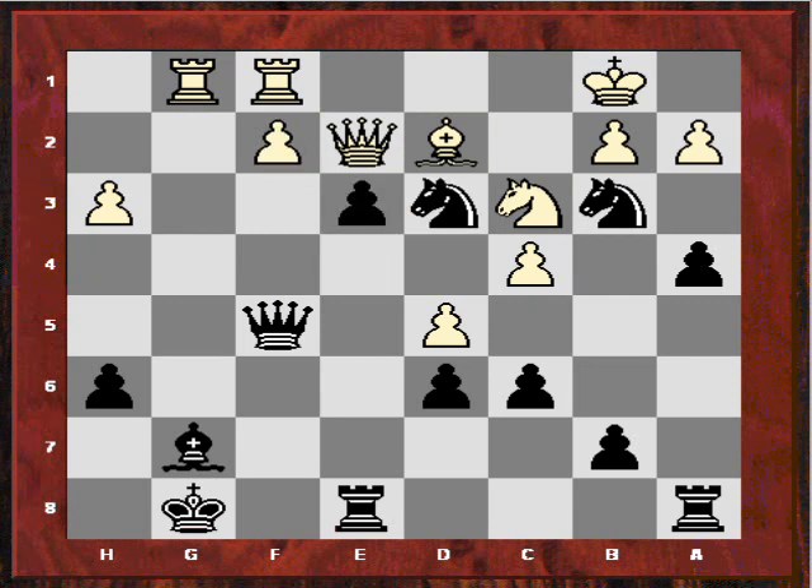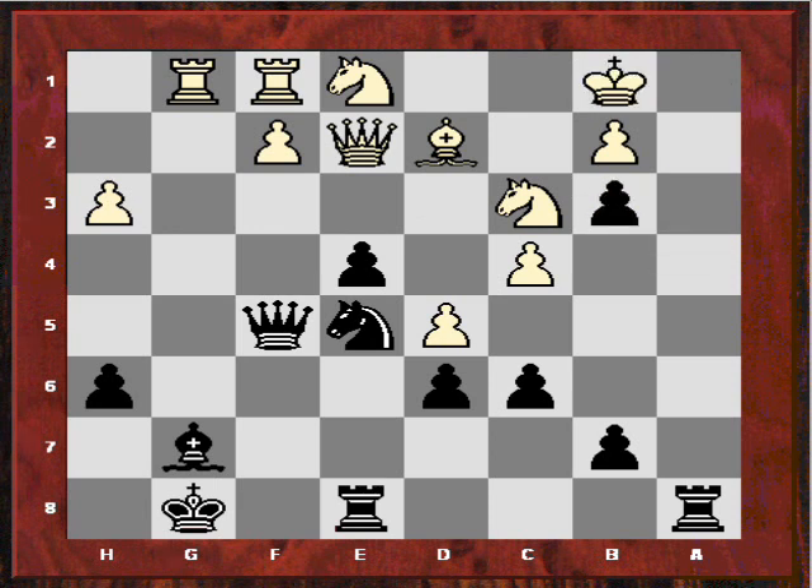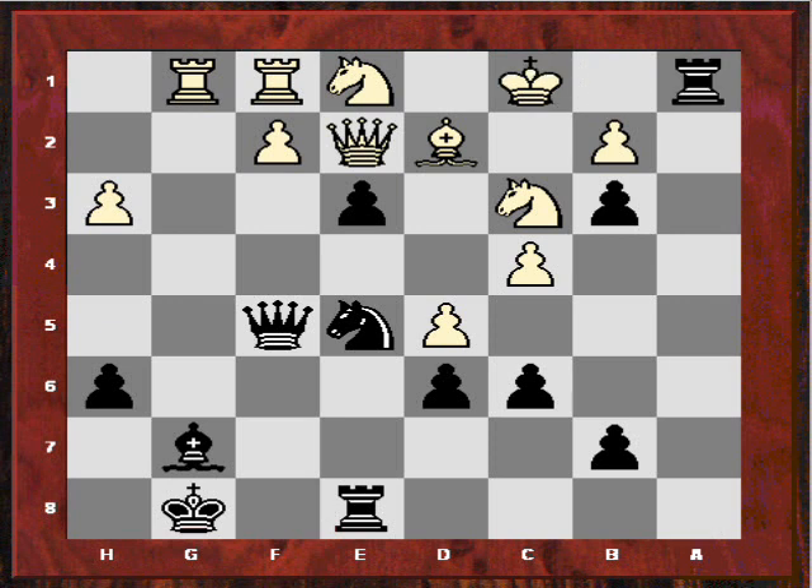After Knight B3 he just took it, allowing me to open the A-file. After King B1, E3 is still crushing. And here — like a gentleman, maybe he was wanting me to get the game prize for that day — he just played King C1, allowing himself to be mated by Rook A1 check. So after Knight B1 I just play Rook takes B1, mate.